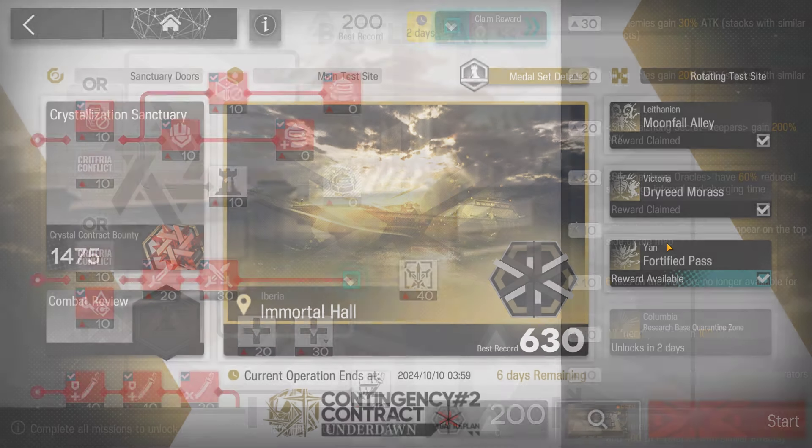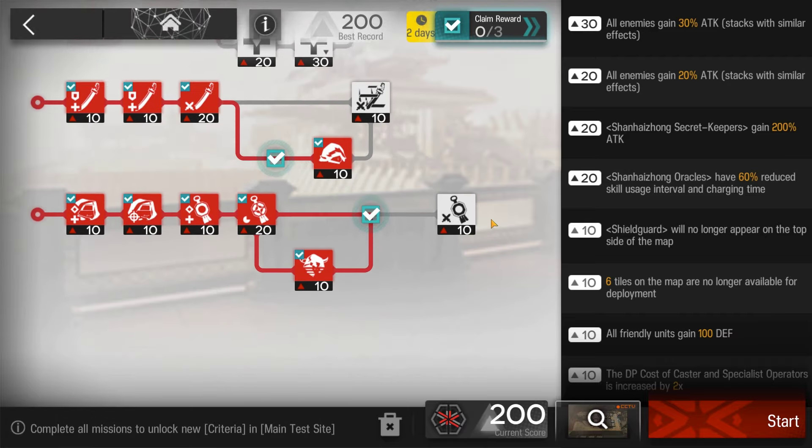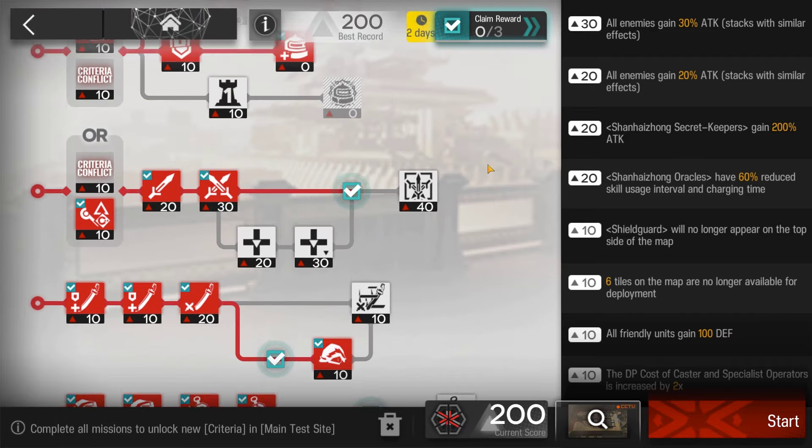Welcome to my video. This is Echogen, presenting in Low Stars All-Star Series. The mission for today is CC2, Battle Planet Underdawn — a fortified pass with Typhon.